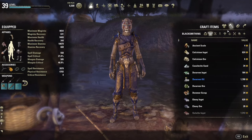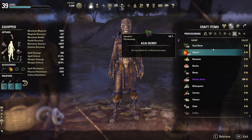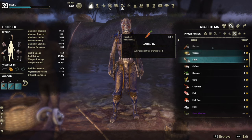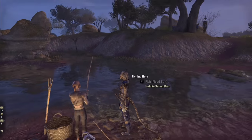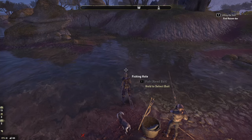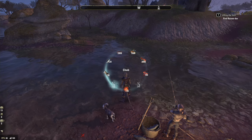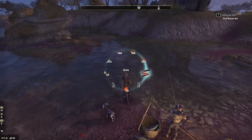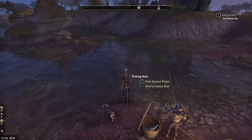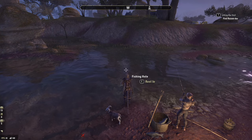Another really cool thing: since the introduction of using bait in provisioning recipes, that means all your bait is actually in your crafting bag. Fishing also works like crafting materials does — if your bait is inside your crafting bag, you just walk up to a fishing hole and select your bait. There is no need to pull it out of your bag or out of your bank when you're an ESO Plus subscriber and have access to a crafting bag.